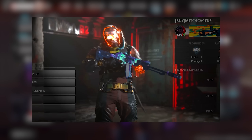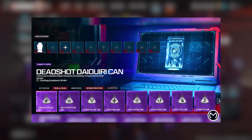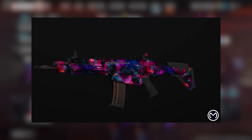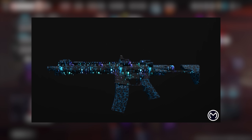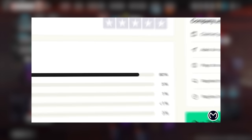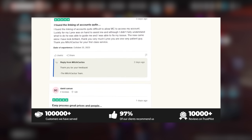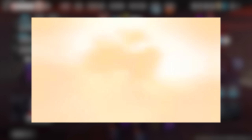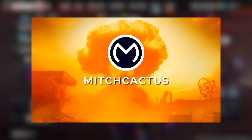Are you looking to unlock MW3 camos like Interstellar and Borealis completely legit, or Warzone rewards including the Royal Helix and Decipher camos as well as the Nuke skin? Want to grab the best schematics, spot lobbies, or even instant delivery accounts? Look no further than Mitch Cactus. As the biggest, most reliable seller out there, they offer a bunch of legitimate services for Xbox, PlayStation, and PC. Buy now with code Hypno at checkout for 5% off.